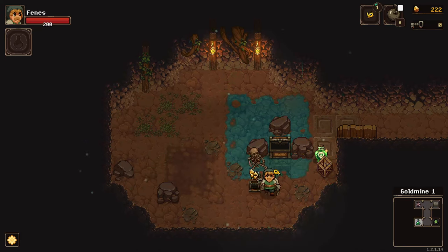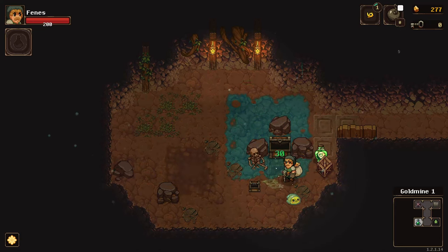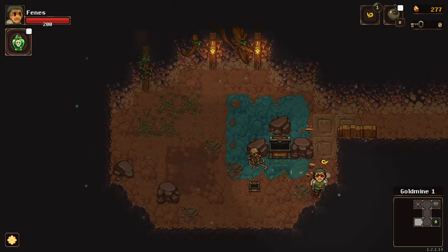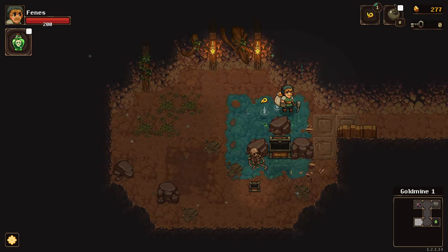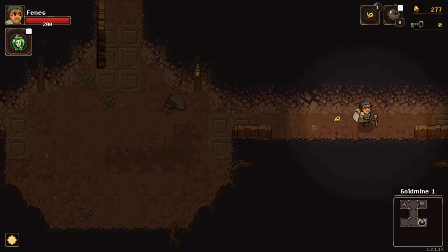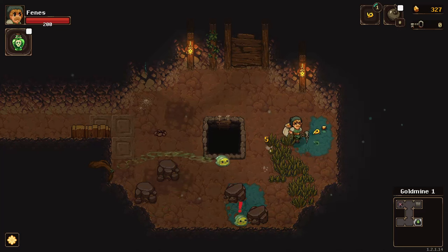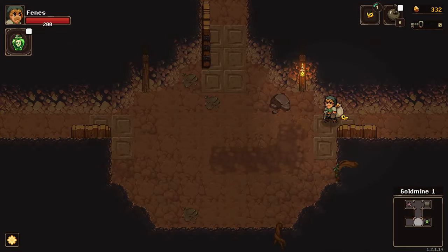You have one job, bird. There's a chest within a chest. I don't even know if those slimes can hurt me - they can probably only steal the gold. Poison potion - toxin, coat your weapon with poison. How do I use that? It says Q and I'm using a controller - I don't know what Q is. The way down is right here. Don't break them both at once because the slime thieves will try to steal.